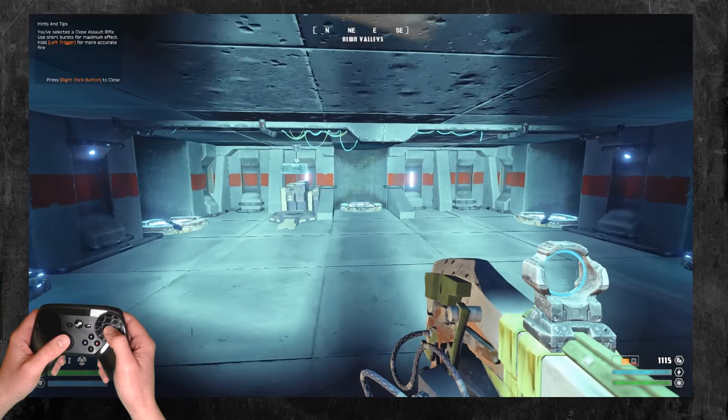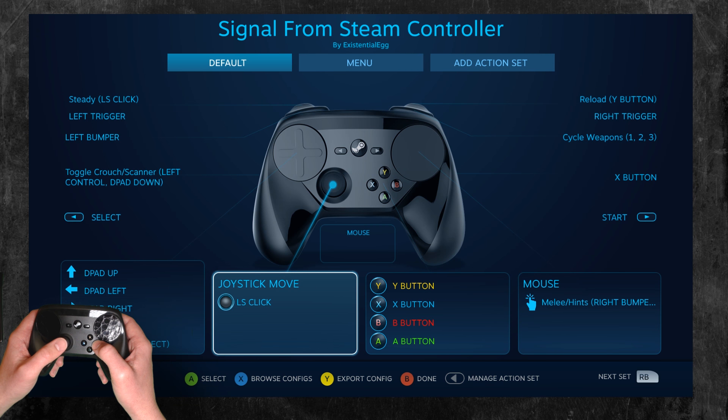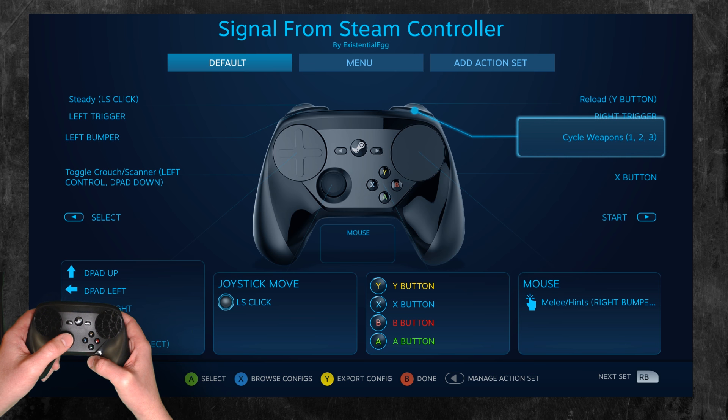But once you learn the controls, you don't need to have those up and you don't get any prompts in the game. You can see I got mostly gamepad controls. They had Bumper as Melee — I did not like that. So I made Bumper be cycle main weapons, and then I put Melee on click. They had click to be the hints, so I put click to be Melee, hold it for the in-game hints.